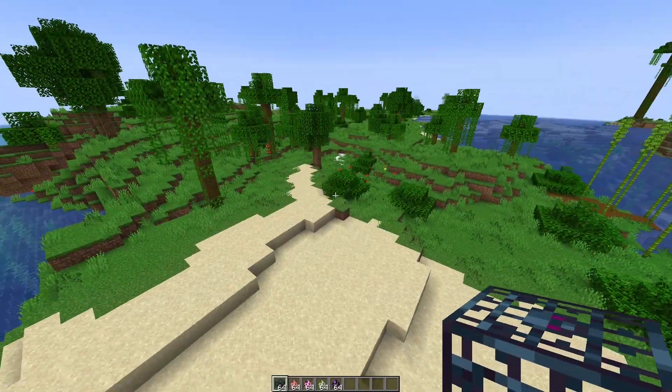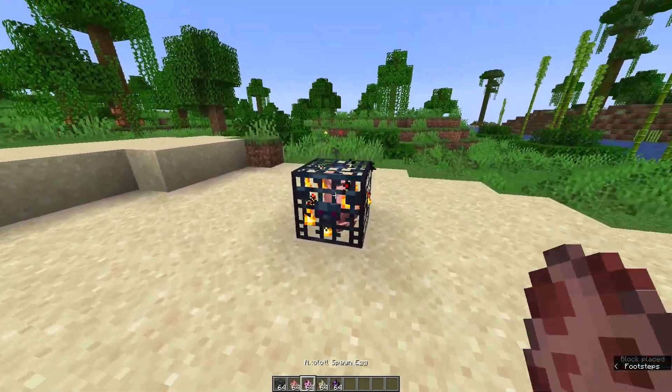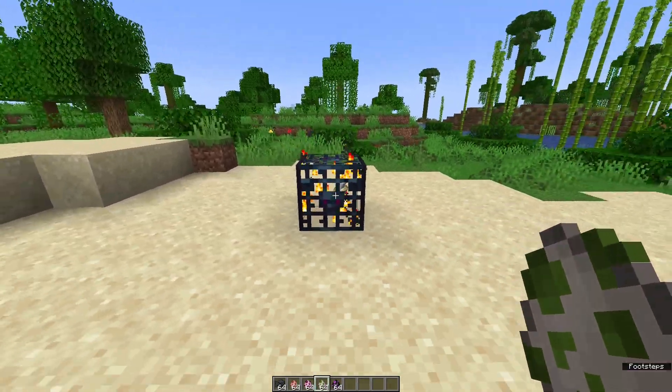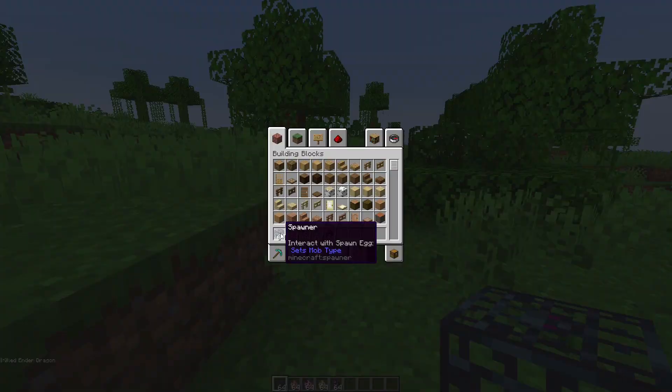This week we've also had some changes to Spawners. For example, when you used to place one down it would spawn pigs, but now you actually have to click on it with a Spawn Egg. You can now even have Iron Golems or even Ender Dragons inside a Spawner. Also the name has changed from Monster Spawner to just Spawner.